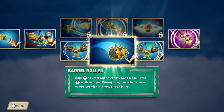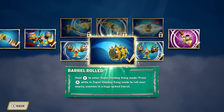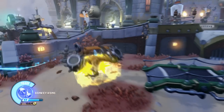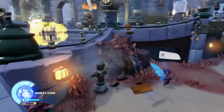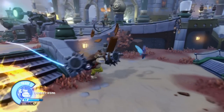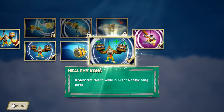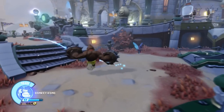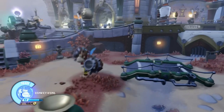Barrel Rolled: hold Y to enter Super Donkey Kong mode, then press A while in Super Donkey Kong mode to roll over nearby enemies in a huge spiked barrel. This is a really quick attack that can help in a bind, because it rolls over multiple enemies right in front of you — and farther away ones with this upgrade. Healthy Kong: regenerate health while in Super Donkey Kong mode. When you're in Super Donkey Kong mode, you actually heal until the timer runs out, which is a really, really good upgrade.